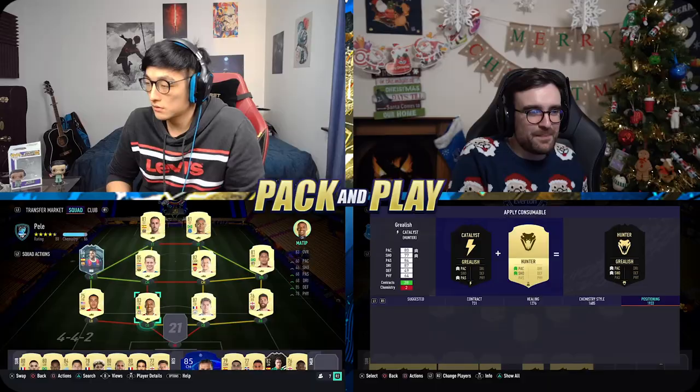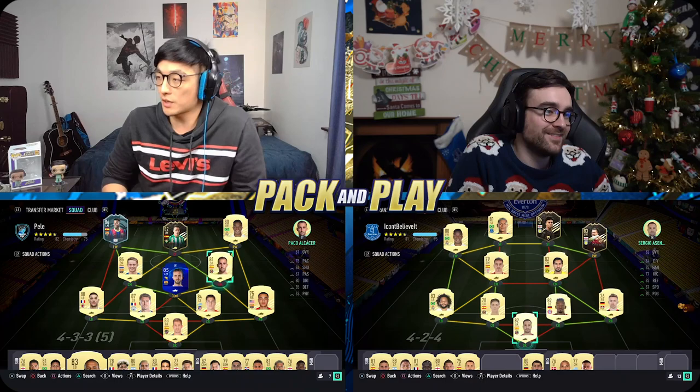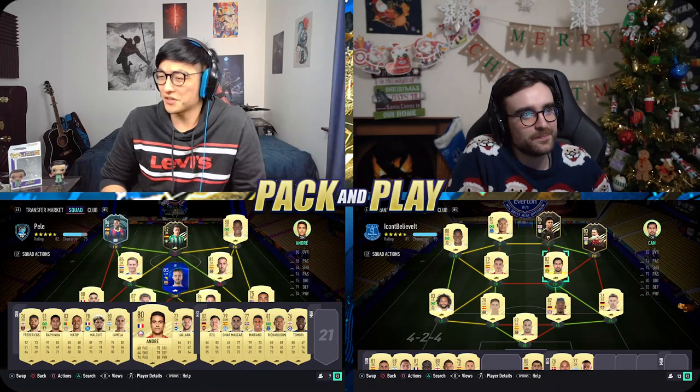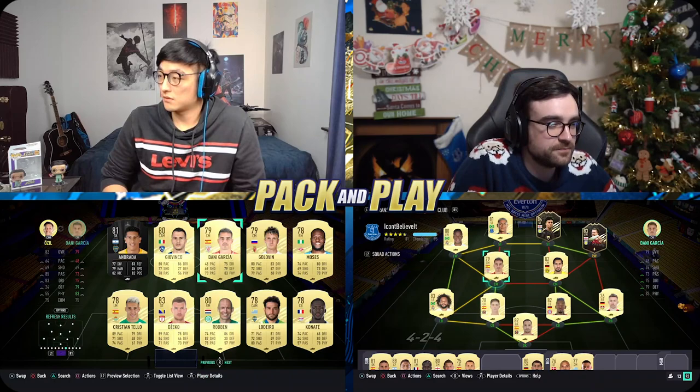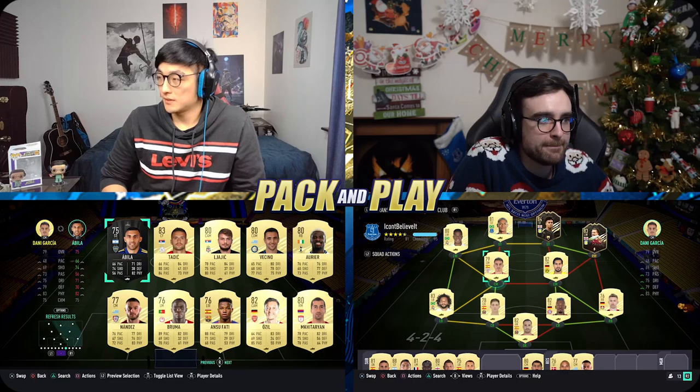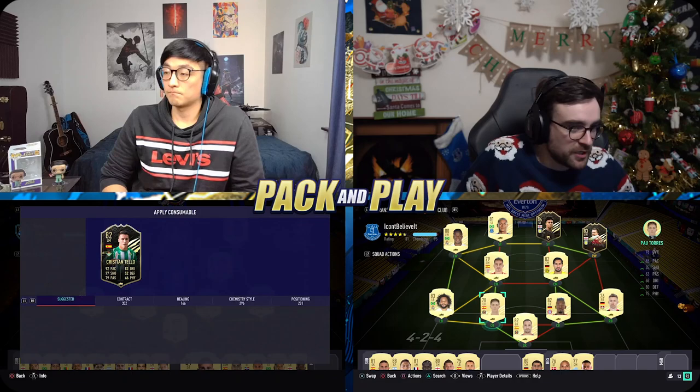Jack Grealish inform, in you go! I might be playing 4-2-4 — not sure how good an idea that is. This is the team I think I'm rocking with. I might drop him down to centre mid, I should have another La Liga midfielder somewhere. Or if I could just get a Javi that would also be great. So what's your team shaping up like? I've got Asensio — playing 4-2-4 as well.